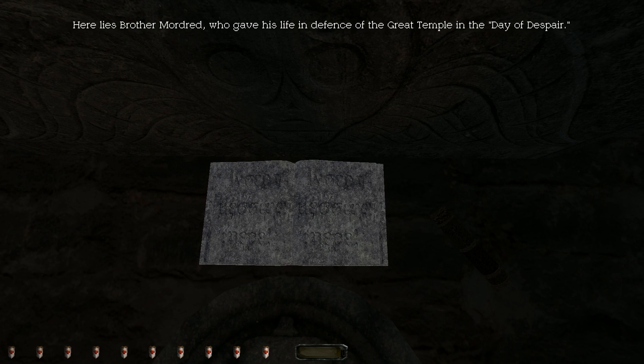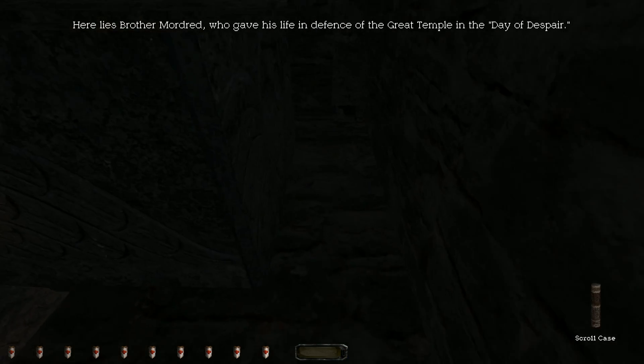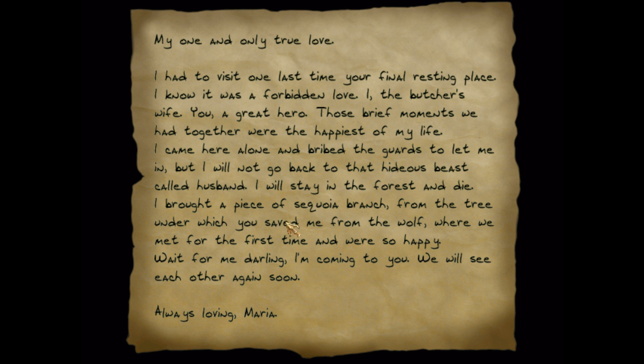Main hall entrance. Craftsman chamber. Here lies Brother Mordred. It's a scroll — my one and only true love. I had to visit one last time your final resting place. I know it was a forbidden love: I, the butcher's wife; you, a great hero. Those brief moments we had together were the happiest of my life. I came here alone and bribed the guards to let me in, but I will not go back to that hideous beast called husband. I will stay in the forest and die. Wait for me, darling — I'm coming to you. We will see each other again soon. Always loving, Maria.